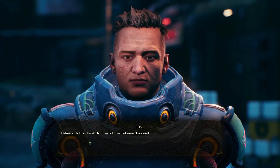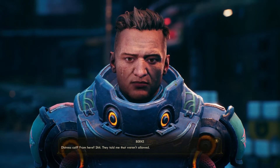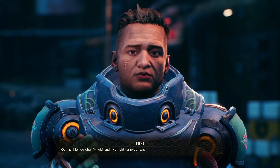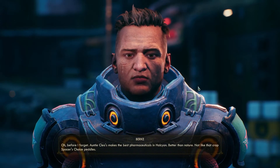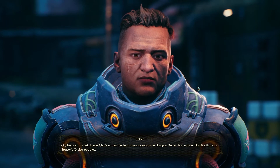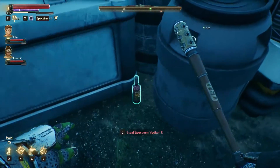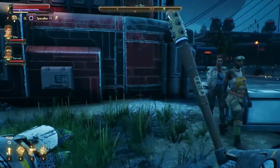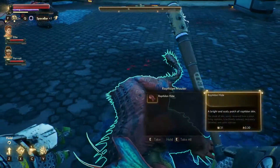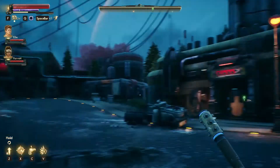I knew it — I called it! Did you send a distress call? They told me that weren't allowed. Why not? Got me, I just do what I'm told. Auntie Cleo's makes the best pharmaceuticals in Halcyon — better than nature. Not like that crap Spacer's Choice. I accidentally stole that. Apparently things here are owned and I probably shouldn't be taking everything that's not nailed down. Hello — you're a person, I can't take you. Here's the comms — let's see what's going on here.